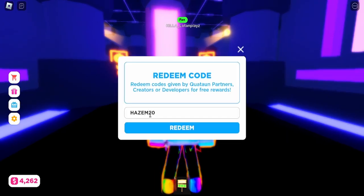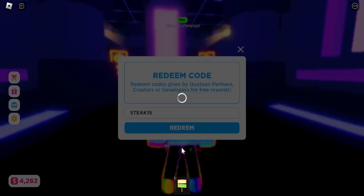The first code is hasm20 — I don't know if it's in capital letters, but press redeem. Then followed by stake15, which you haven't redeemed yet.